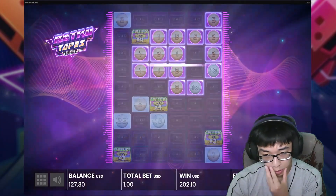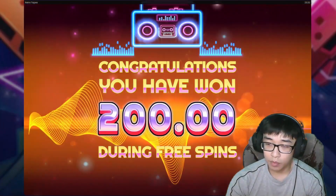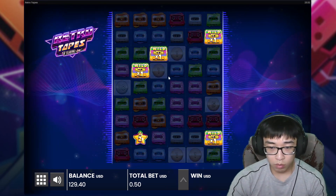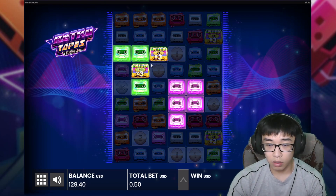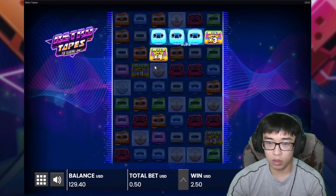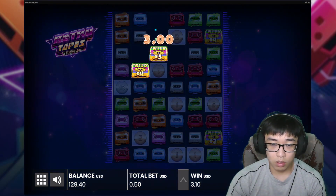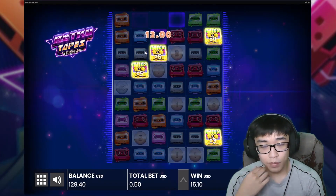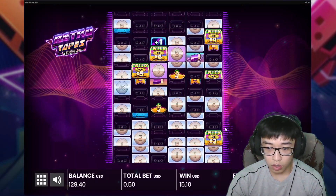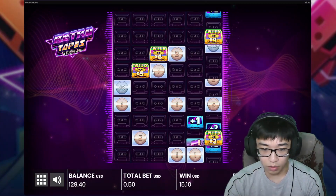I guess we could throw in one more $200 and no matter what we'll just call it there, because RetroTapes hasn't been good today. Still chasing that big win. Oh — it's actually a really good setup especially right here. They connect — yes they do, up here. Orange just hit — wait is this? This could pay. Four wilds and these are really close together. Just got baited on the star.